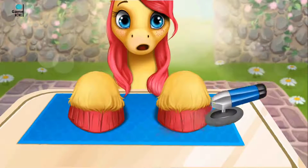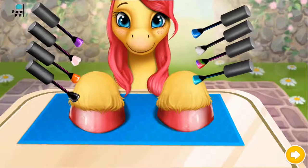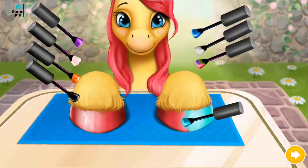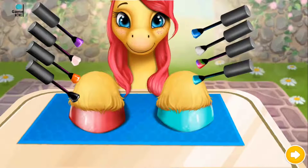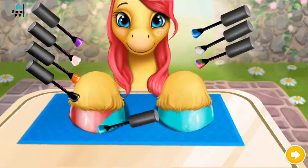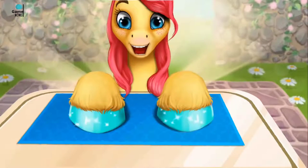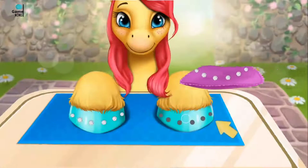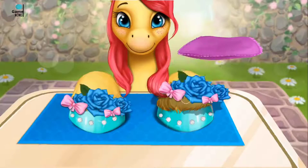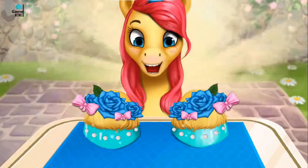Trim excess hoof wall. Polish it. Choose the color you like and paint it. Yay! Wow! The hooves look much better now. Add some shiny crystals. Choose the color, paint the rainbow and some flowers. Yay! Good job! My hooves look amazing! Thank you!